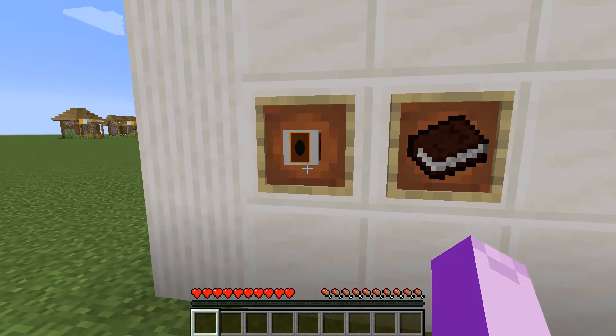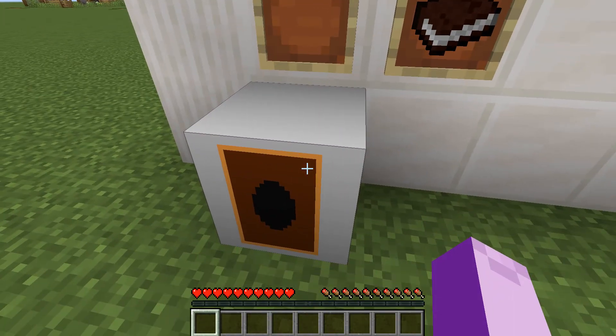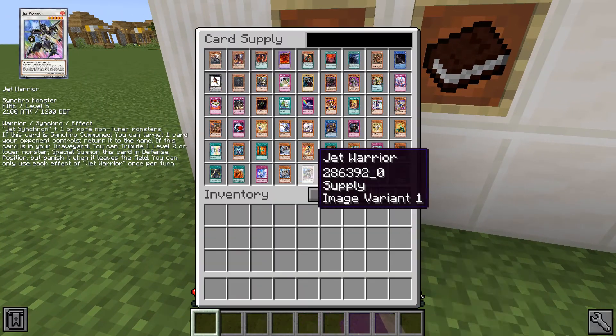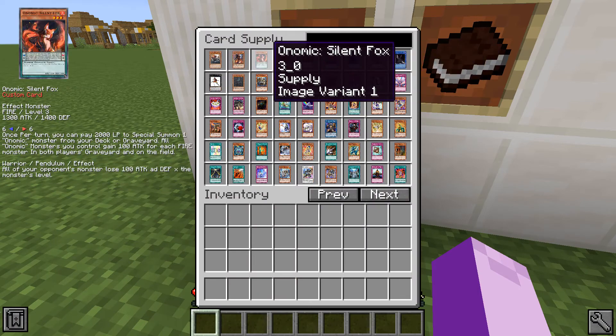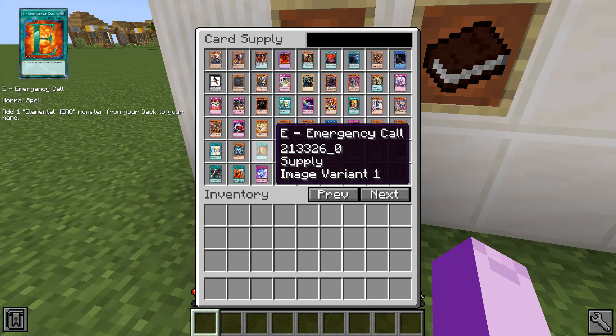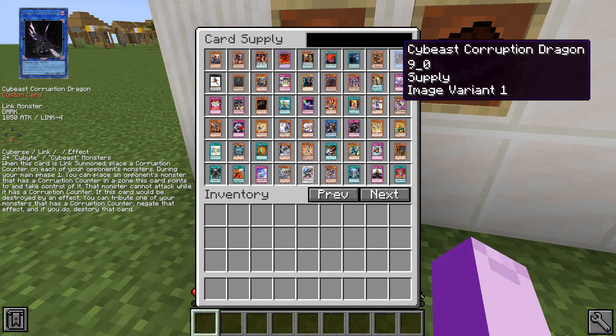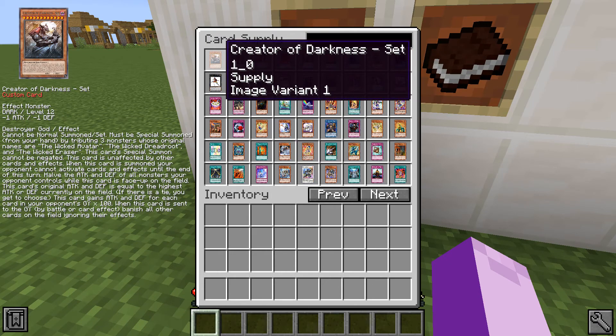So, like before, we have the card supply block. However, this is a creative mode item only — I forgot to mention that. This means you can only access it from the creative menu. However, you get access to every single card, like Nexus or Dueling Book and those kinds of simulators, where you have access to everything from this box. But you don't need it anymore — we'll get to that in a bit. Also, custom cards — they do work. You can even add your own if you wanted to.